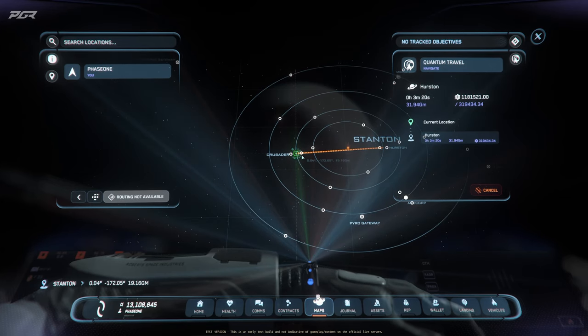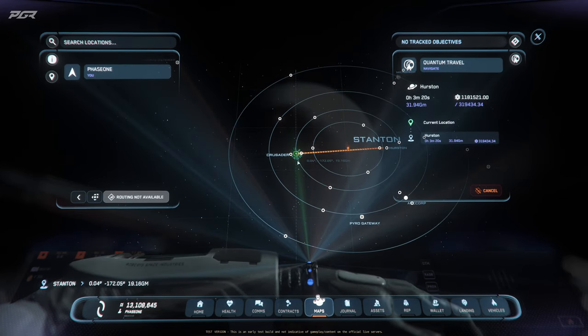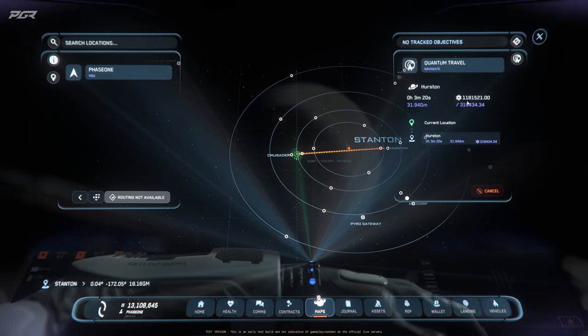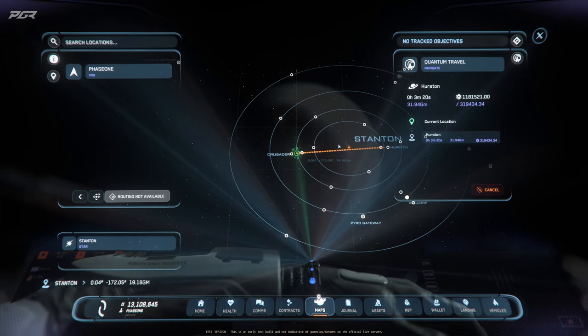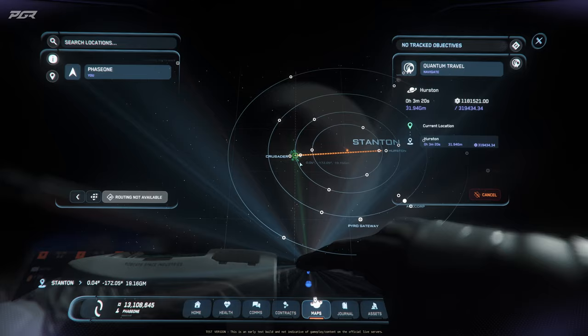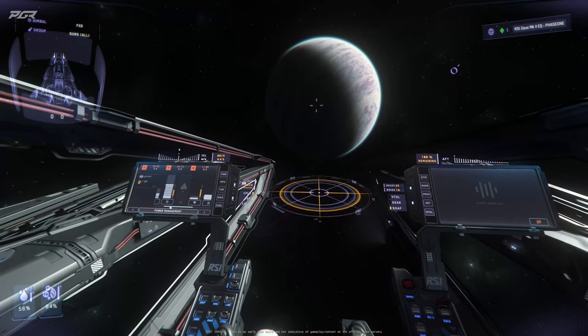We may still need to do some more testing with the other quantum drives, but I think the Excel is still good on the Zeus. You also have the extra fuel tank with about 1.5 million units to work with, so it's a little bit better than the CL.